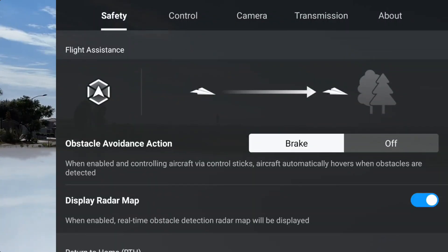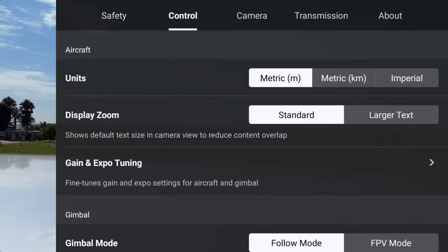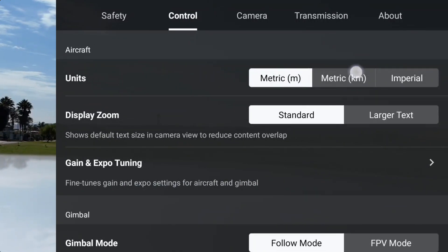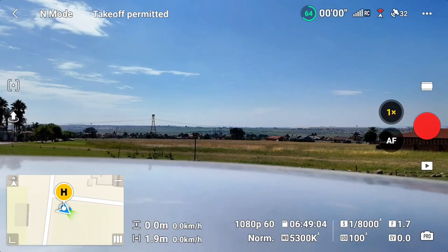I'm going to switch off obstacle avoidance, because sometimes when you're moving fast and it detects anything it will slow the drone down — I just want to see the maximum speed. Also I'll keep the units in kilometers so I can see properly how many kilometers per hour I'm getting. Alright, let's take off.